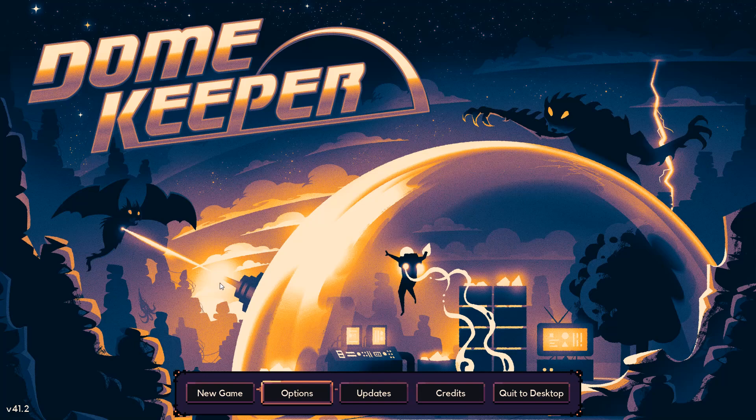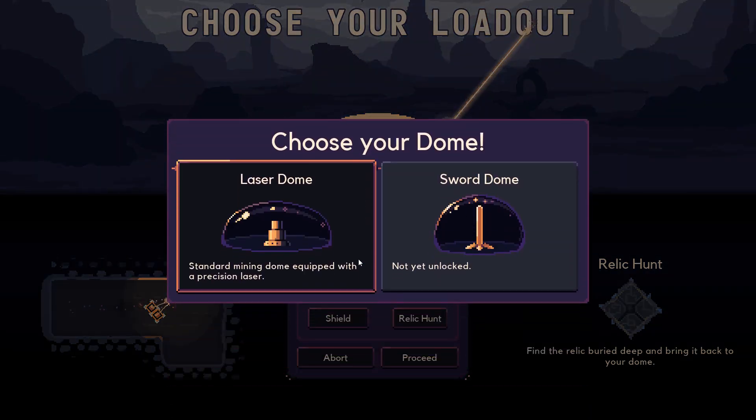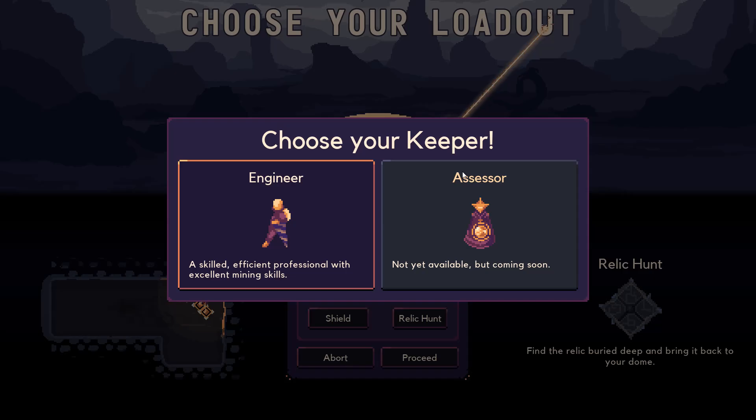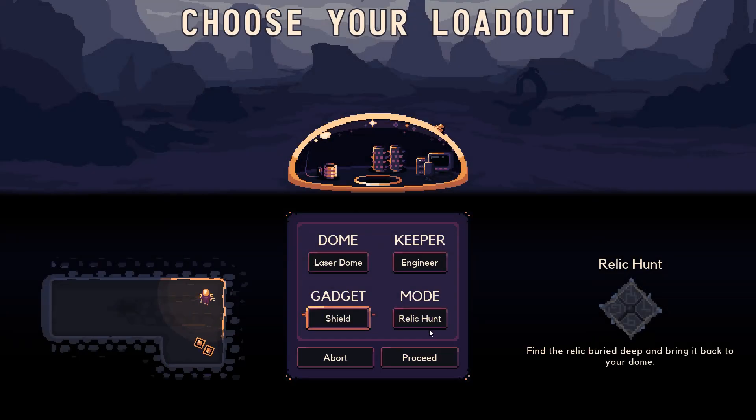So this right here is Dome Keeper. This game recently came out — I can't remember off the top of my head if it's just out of Early Access or just been released into Early Access, but it's a pretty feature-complete game. I've only played once through on my Steam Deck, and I can tell you right now, it's phenomenal on the Steam Deck. We don't have the Sword Dome unlocked, so we're going to be playing as the Laser Dome. We'll play as the Engineer, and Relic Hunt is the standard game.